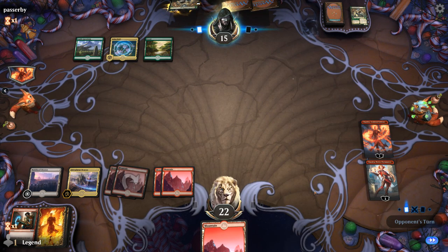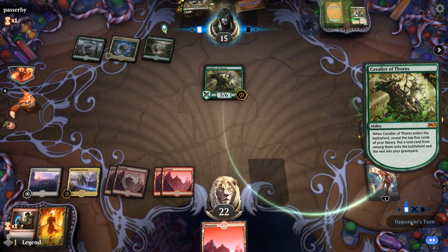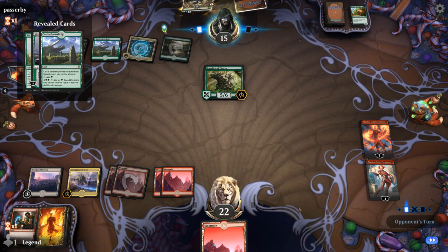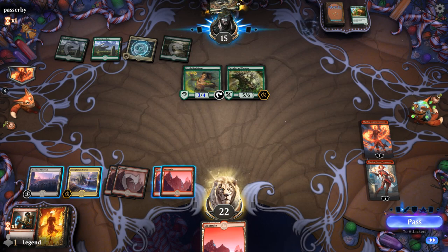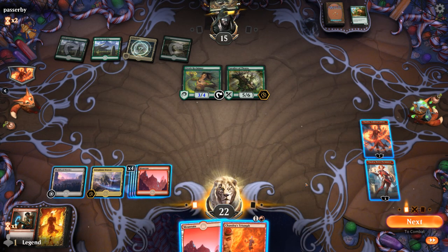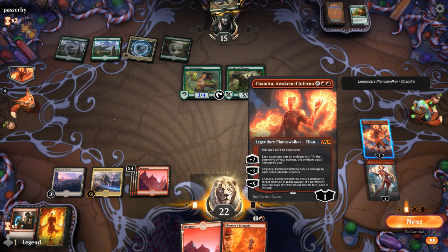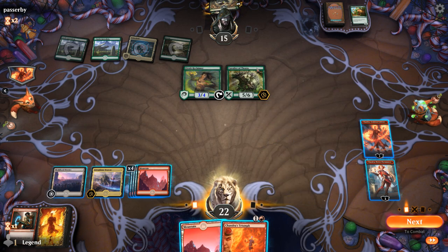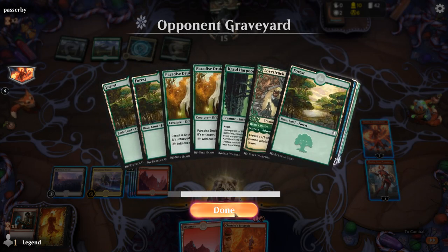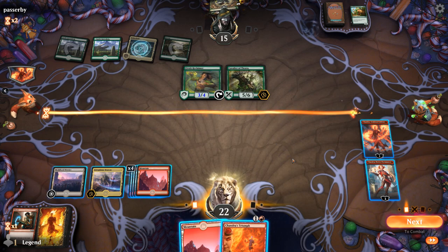Turn-three Novice Pyromancer into turn-four Awaken Inferno is definitely paying off. Cavalier of Thorns — that's a good blocker. Not sure if we'll keep Chandra alive much longer. Elvish Reclaimer plays well with the Lotus Field package. Chandra's Triumph is a great draw — can take out Cavalier in addition to Chandra's damage, then plus here. Alternatively I could sacrifice Chandra to exile Cavalier of Thorns so they can put a spell back on top — but then maybe another Lovestruck Beast, and the Reclaimer might be a problem too. I think I'm just gonna plus.